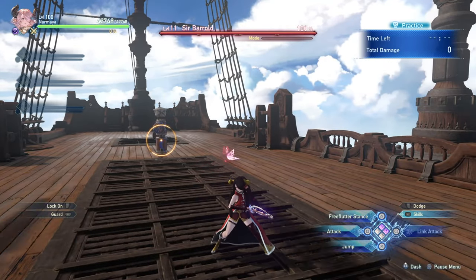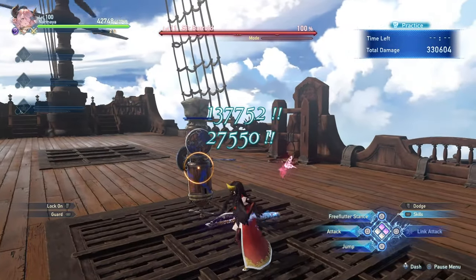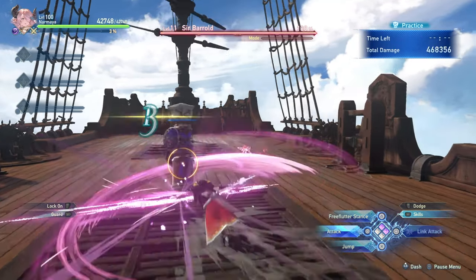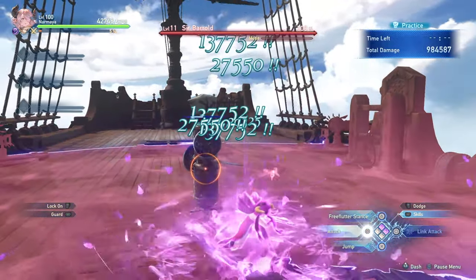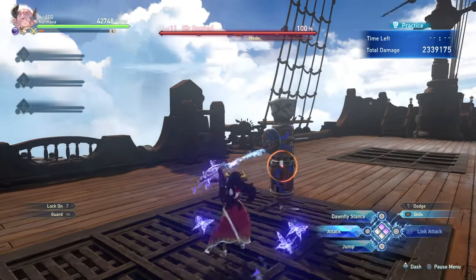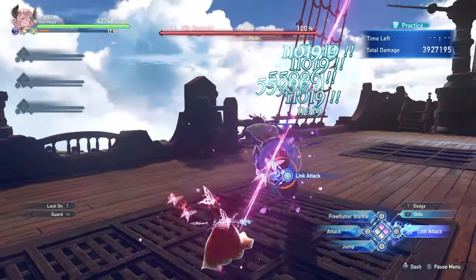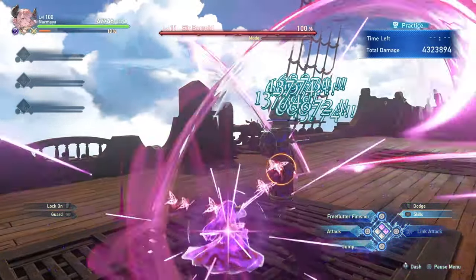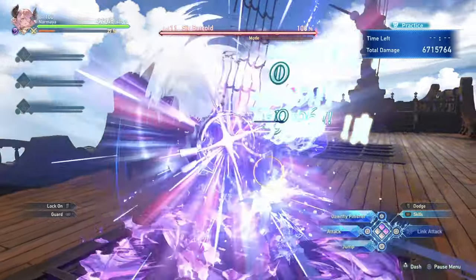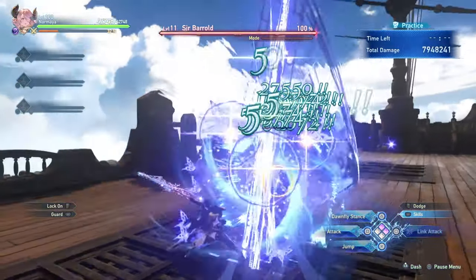An important thing about the pink stance is that the basic attacks can act as a gap closer, covering quite a bit of range. Since doing the charged attack takes a very long time, if you want to accelerate it, you can do the basic combo and at the very end hold the button to charge much faster, then swap into the blue stance. While in the blue stance, after fully finishing the combo and swapping into pink form, holding the charge button will charge much faster again. These combos are actually infinite — you can keep stringing between them as long as you keep hitting the timing to press triangle at the right time.